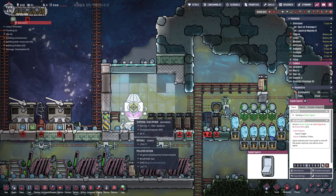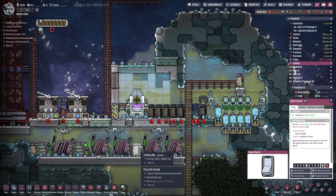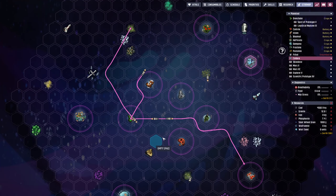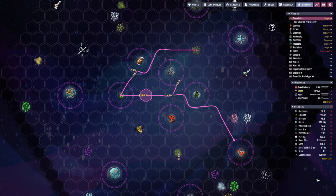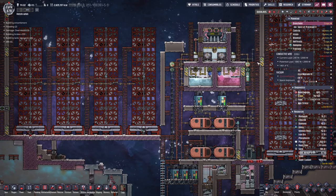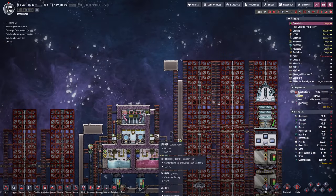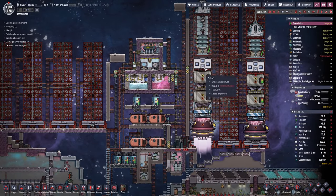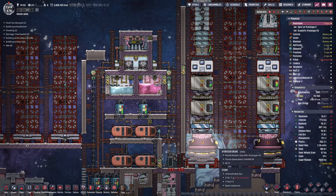We've only got two and a half tons of coal left — hopefully we don't need to refuel this place again. We're up to 85% on the temporal tear. We've got more rad bolts ready to go soon. The rocket containing all our artifacts is finally returning — that's going to work out nicely.